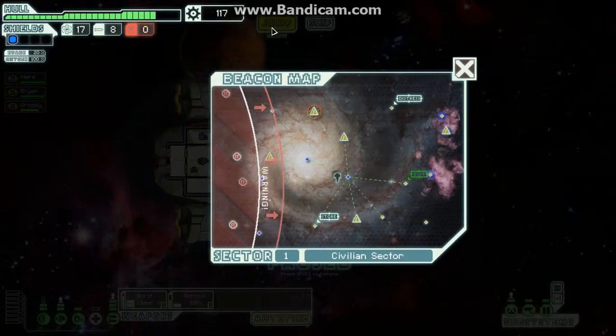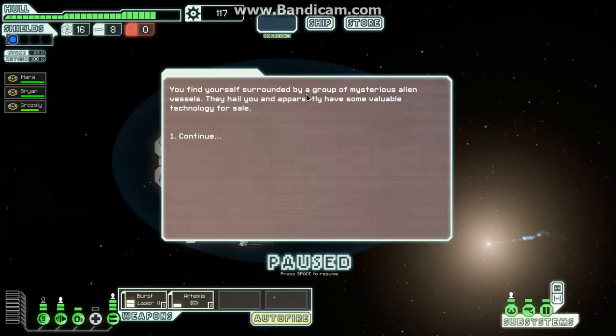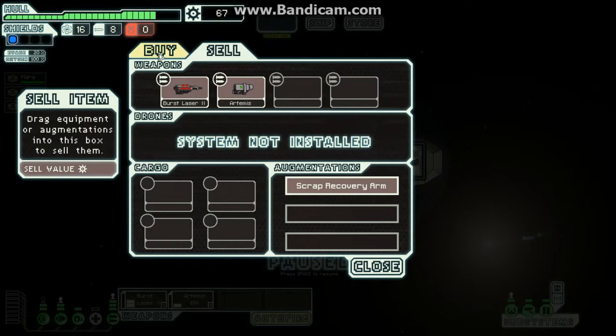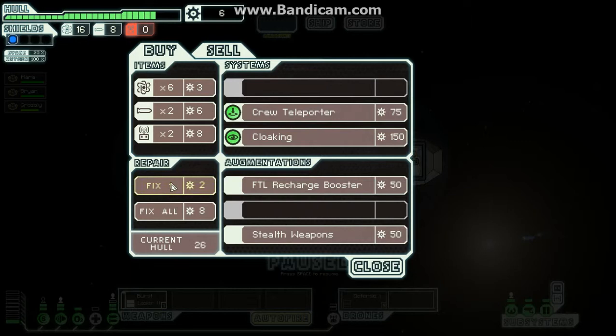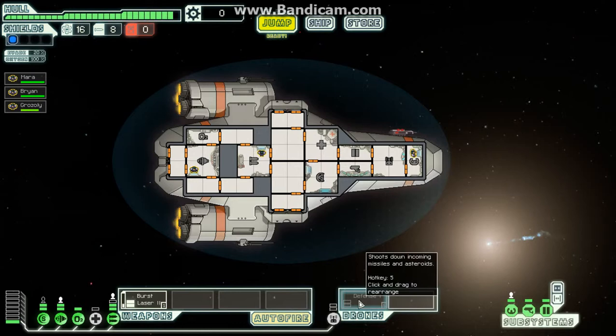3 fuel — that was nice. Store! You find yourself surrounded by a group of mysterious alien vessels. The Helium apparently have some valuable technology for sale. They do — scrap recovery arm, thank you. Let's get a drone control as well. Got a defense drone.